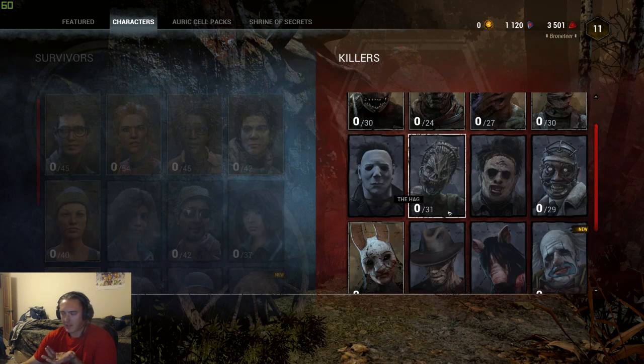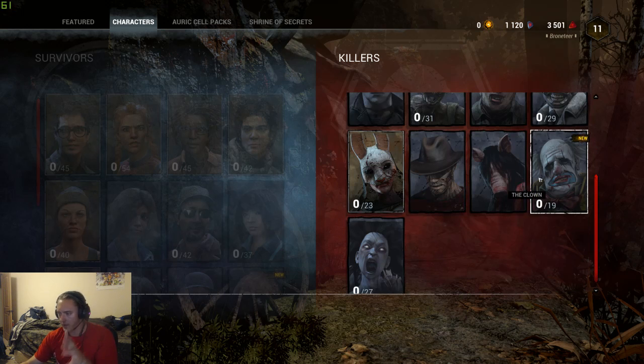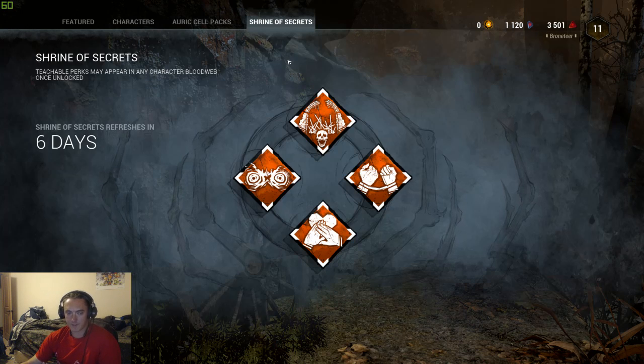Since survivors are only differentiated by perks and appearance, my personal answer for what to do with iridescent shards is to unlock the perks I want from the Shrine of Secrets first. My desired survivor build is Iron Will, Self-Care, Lithe, and Dance with Me — with We're Gonna Live Forever added for blood point farming.